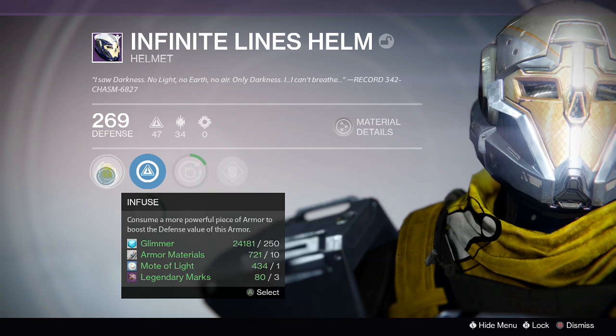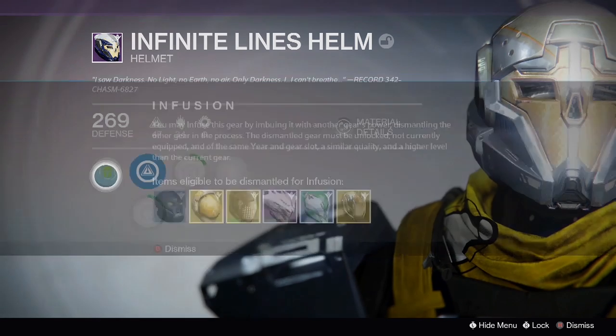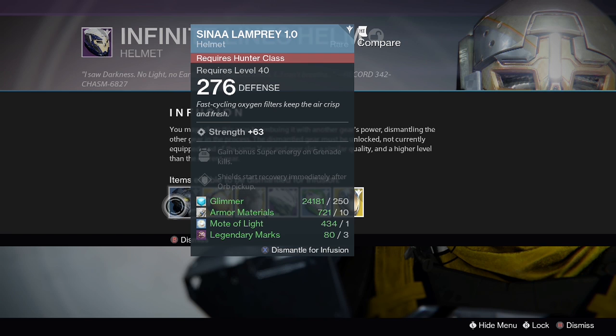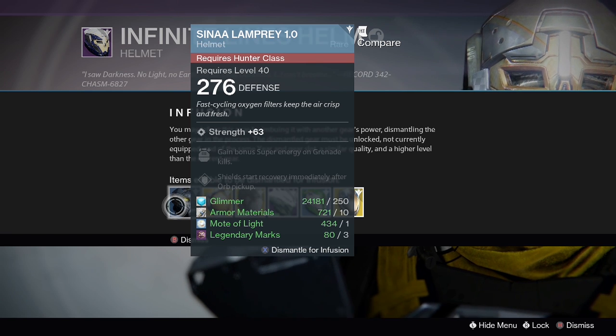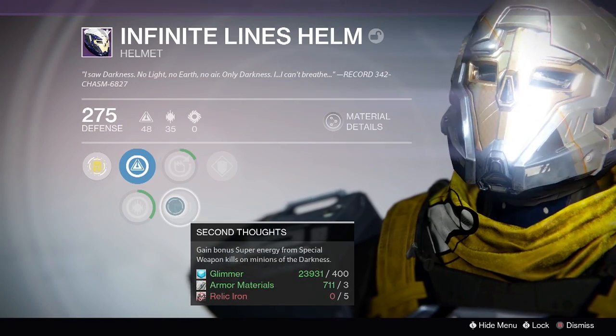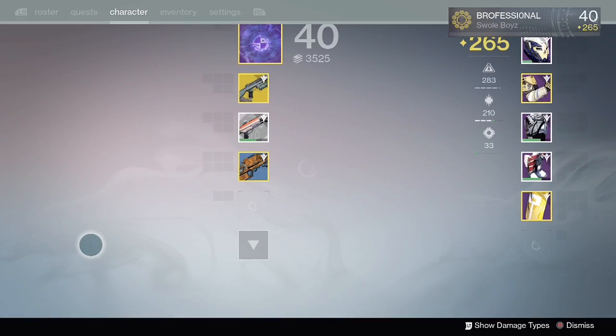For example, look at this Infinite Lines Titan Helm I'm infusing. I'm infusing it with an old helmet from my Hunter — which, by the way, is a nice little trick: if you didn't know already, you can infuse gear from a different class into your current class. Anyway, I'm infusing this Titan Helm with a 276 Defense Hunter Helmet, and I thought for sure I would get all 276 Defense in my Titan Helm. Nope — how did I get one Defense point less at 275?